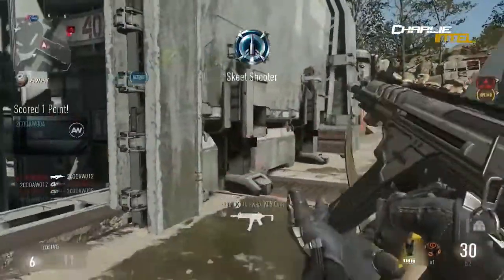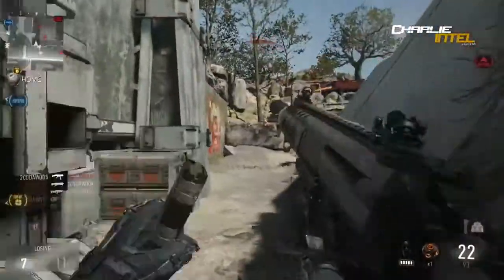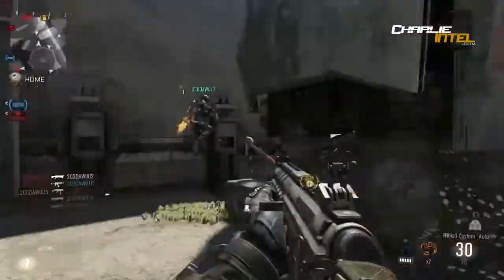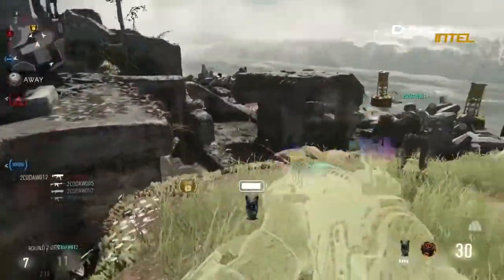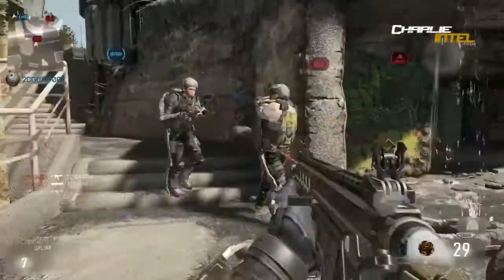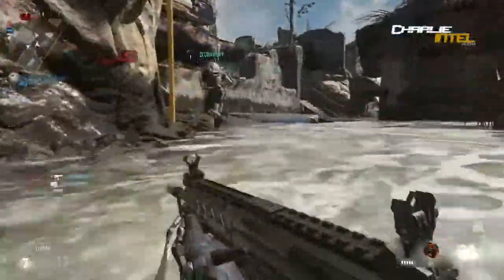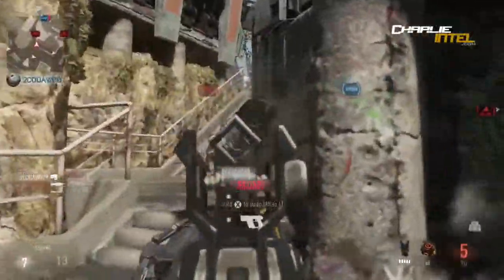Aerial Assault Drone is rewarded at 450 points. I think it's like that killstreak from Ghosts that flew around behind you like a guard dog with a gun. Aerial Recon Drone is rewarded at 300 points but it doesn't say what it does. Ground Proximity Turret — the article doesn't exist, so I'm assuming it's like a sentry gun.